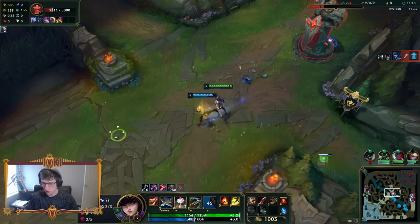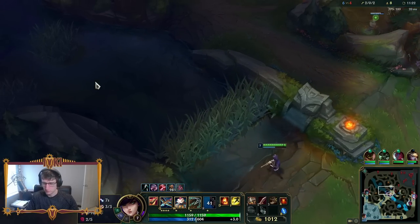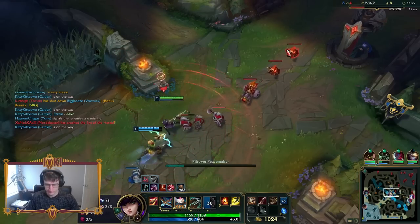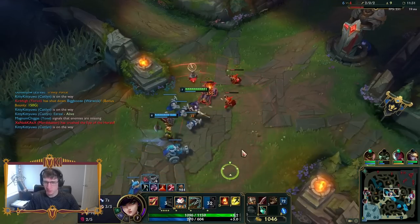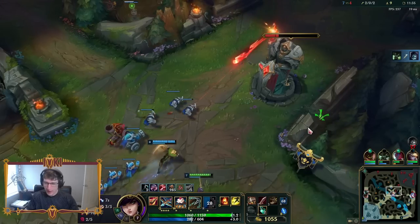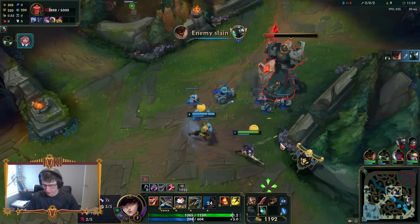Dude, we are so rich. I have the entire Mythic now. We can get another plate. This is almost bullying. I mean, this is how you want to play Caitlyn — this level of aggression. Choke them out. You have one of the most broken early games ever. Like, the biggest bully ever.